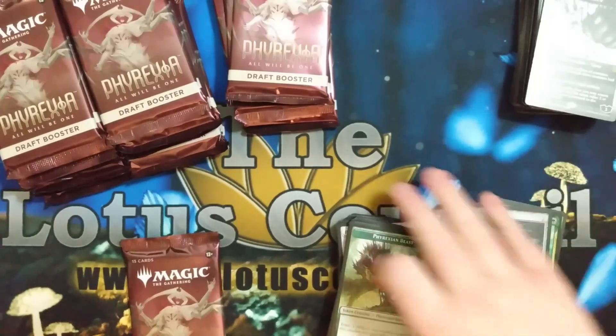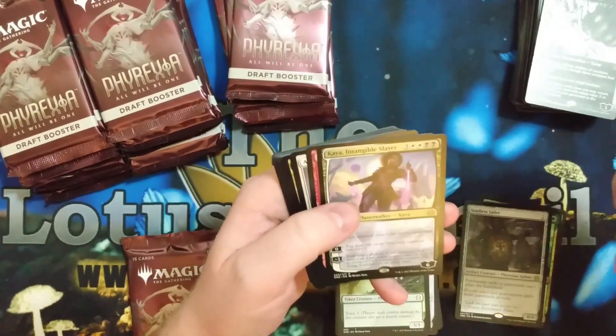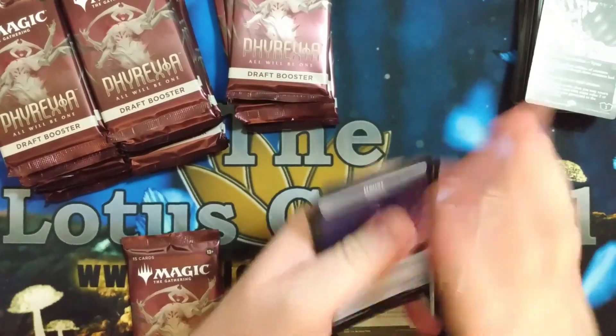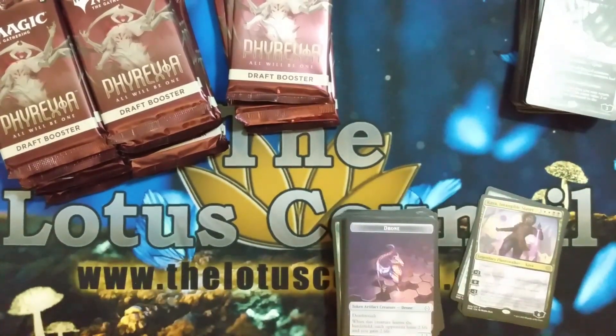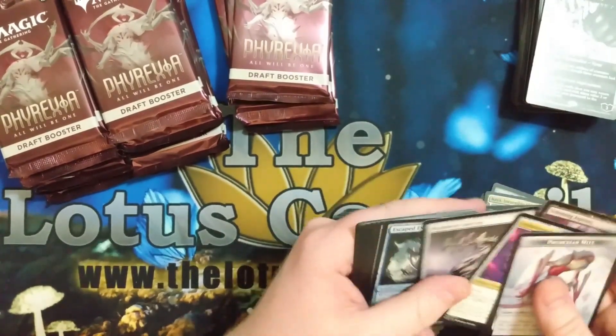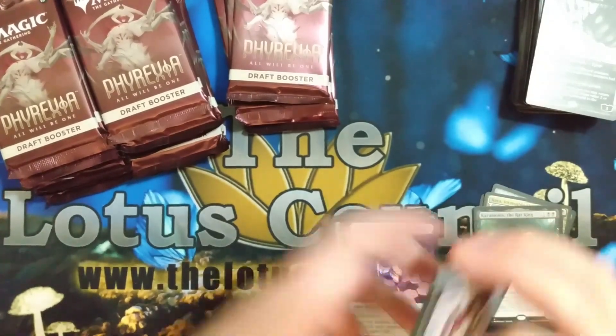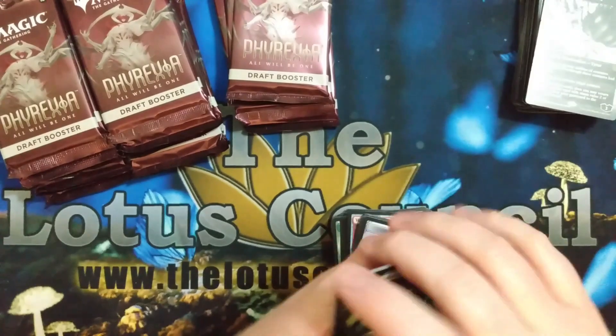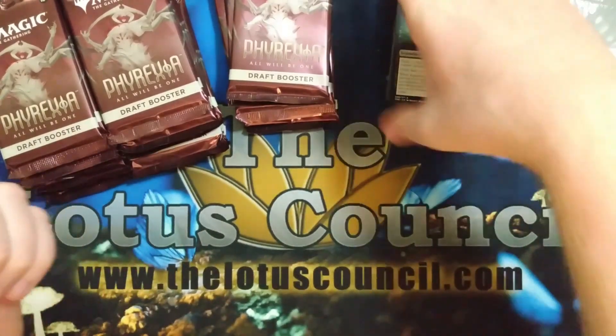So that shuts down a lot — basically it just leaves permanents from exile being playable. We got a Kaeya — love me some Kaeya. Last pack of this pool. And the Rat King. So maybe Golgari? I don't know. Definitely a really interesting card.